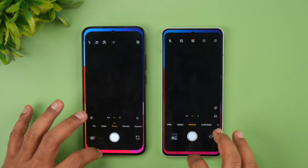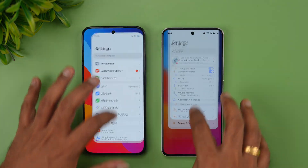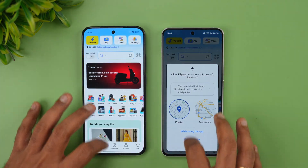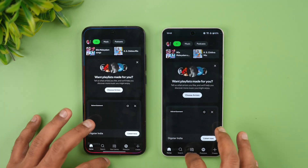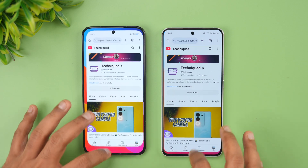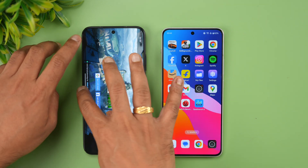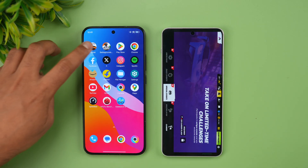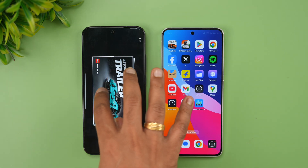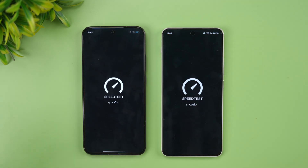Next let's see the memory management. We'll open the apps in reverse order and see which apps are retained and which are reloaded. As of now, all the apps are available in memory — nothing is being reloaded. BGMI is available on both devices, and finally Asphalt Unite. All apps and games are available in memory, so memory management on both devices is really good — both were able to retain all apps in memory.